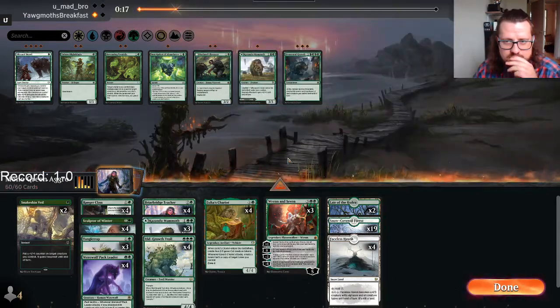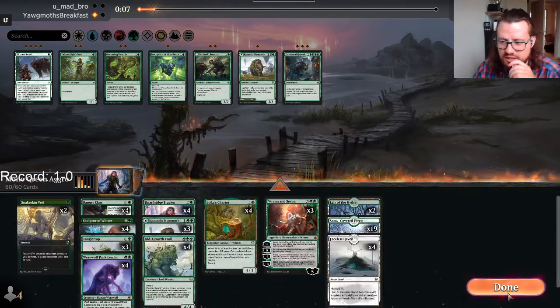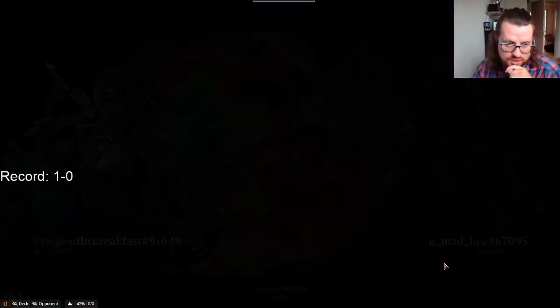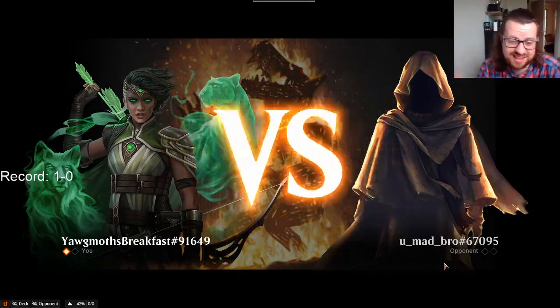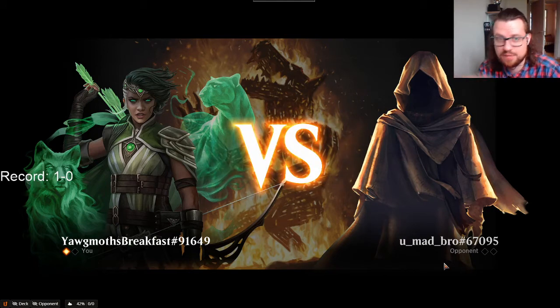I also need to cut the Inscription. So we do it like this — keep the Ren and Seven. This might not be enough removal. The issue is that all the fight spells are just such a liability, because there's a lot of cheap removal. So I can't really rely on them as answers to stuff like Egg for instance — I think I just have to let the Egg flip and then kill it.